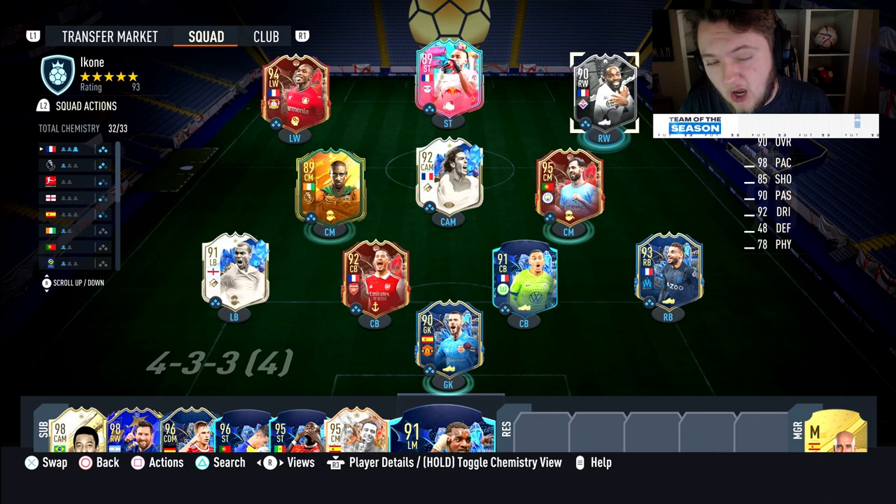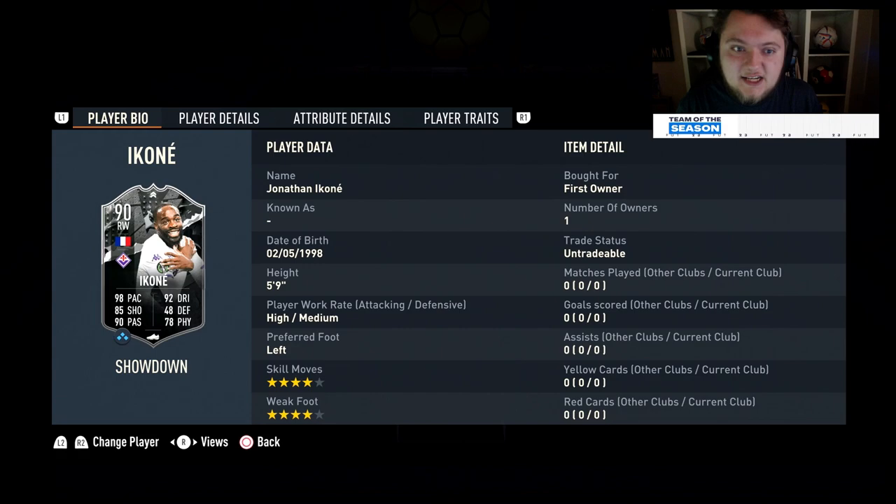The second one is going to be Icone. I'm quite interested in this card because didn't he have a special card ages ago that was really meta and was very good off the bench? He's got 98 pace and 92 dribbling, 85 shooting, 90 passing and 78 physical.